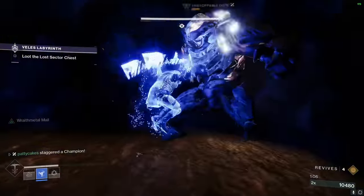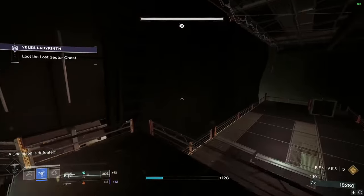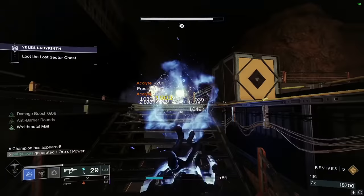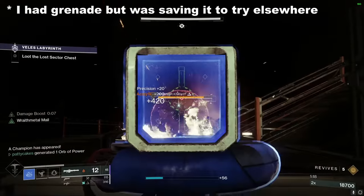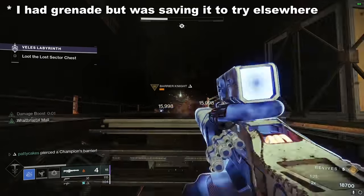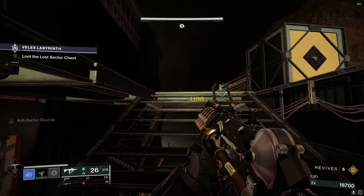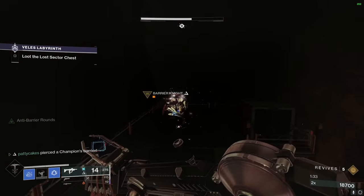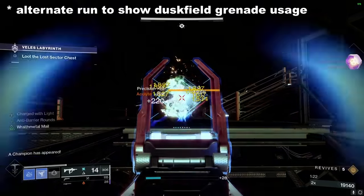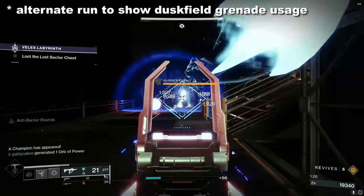This is actually one of the reasons Dragon's Shadow is so nice, because it allows you to do those really quick switches between weapons. In the next section, you're going to burn down this barrier knight. It's really helpful if you have your grenade up to throw. Basically you want to throw that Duskfield grenade on him, which will freeze him, use your Xenophage to burn down his health, and then pull out your SMG to break his anti-barrier shield whenever he starts to pop it. Leave him with just a bit of health so you can go for the finisher and get your ammo back. The freeze works really well because it will actually stop his anti-barrier shield from going up, which gives you a little bit of a breather.